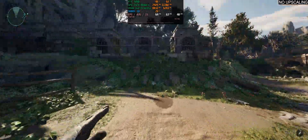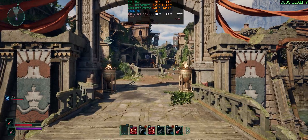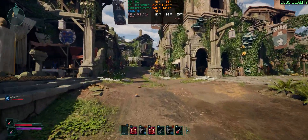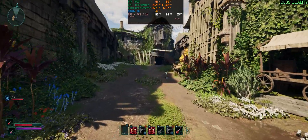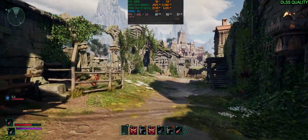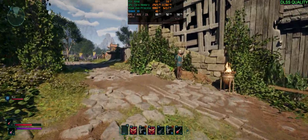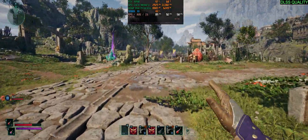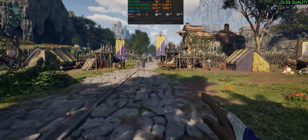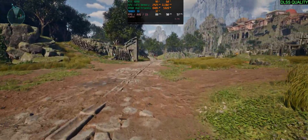With DLSS quality enabled, the performance gains are massive — a 50% increase in performance. As shown earlier, DLSS improves image stability especially when moving the camera, which you're constantly doing while running and fighting. You also get better 1% lows. It's a no-brainer: the game and the engine have been designed with upscaling in mind. Whether we like it or not, that's the reality. DLSS most definitely makes the experience better — nearly 50% more performance with a more stable image is a clear win.